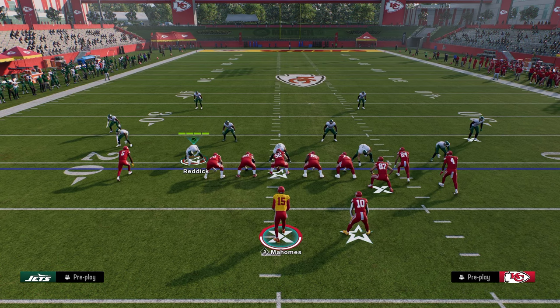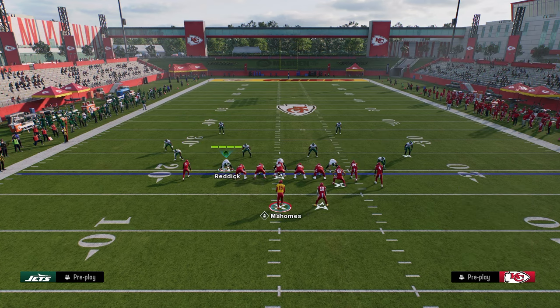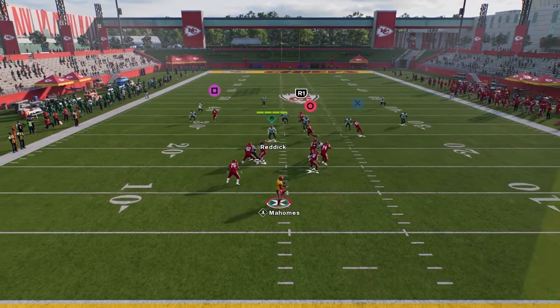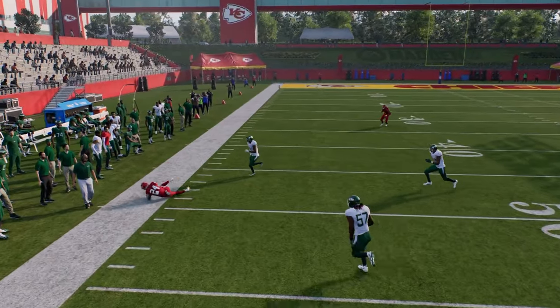The setup for this play: call it with your bunch to the wide side of the field, put your slot receiver on a crosser, and snap the ball as fast as you possibly can. Your first read is always the streak, and then you have this high-low read between your crosser and the underneath drag route.